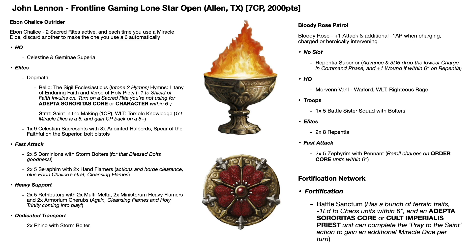He also used the Saint in the Making strat for one CP to give the Warlord trait Terrible Knowledge, which is the Ebon Chalice Warlord trait. This means if the Warlord's on the battlefield, your first Miracle Dice at the start of the first battle round is automatically a six, and you can gain CP you spend back on a five-plus - so good for command point farming and making sure you have a six in your pocket at the start of the game.